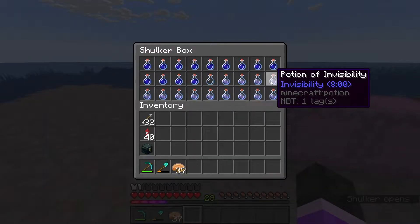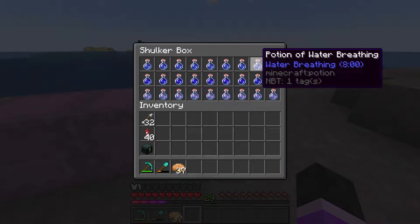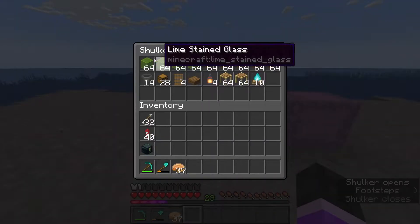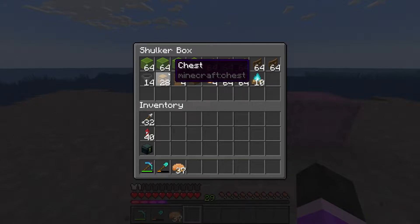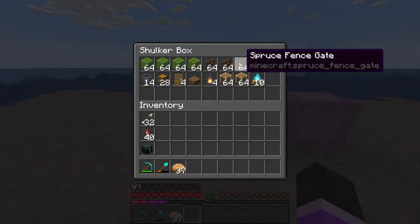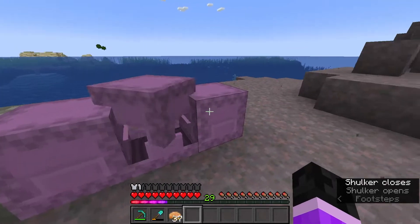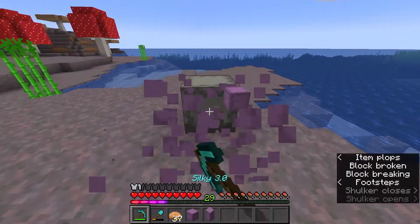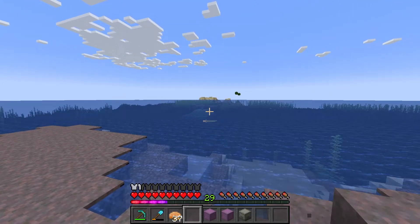I recommend bringing invisibility potions and night vision potions along with water breathing — you don't really need that much water breathing until later on in the design. These are not exactly the correct amounts from the original video; these are just the amounts I'm going to be using for the modifications I'm making. It's a pretty simple design and we don't have to drain it, which is exactly why I'm making this.